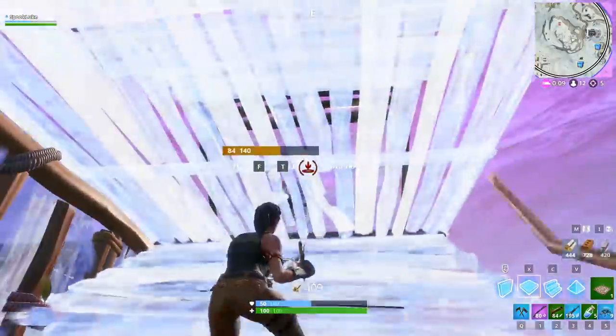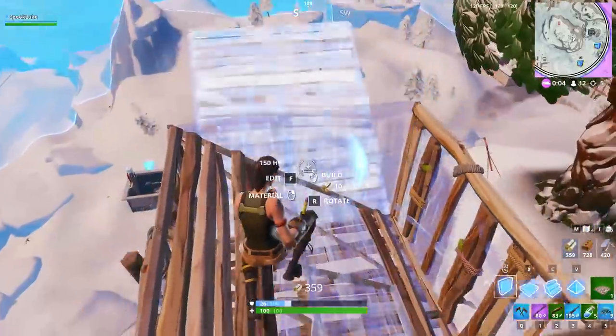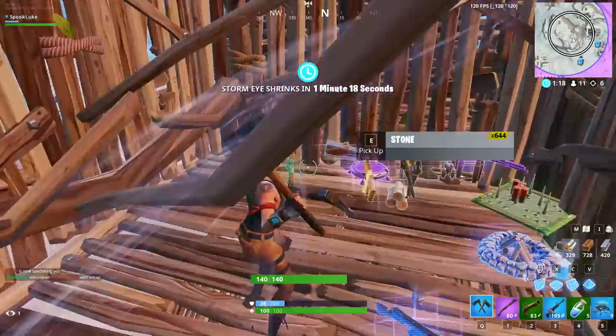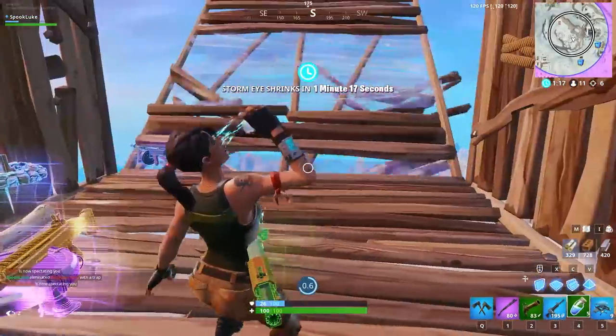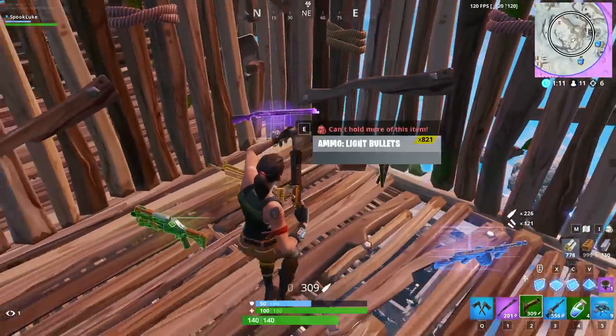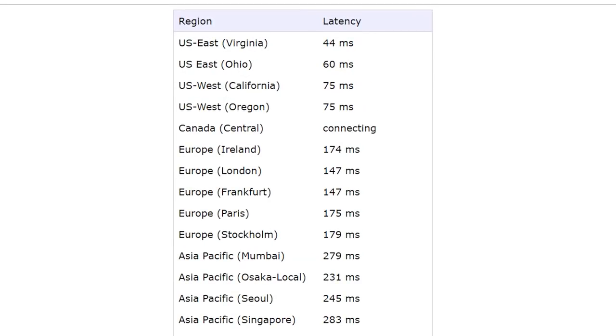The most important tip of all is connecting your device to an Ethernet cable, since it almost always takes less time to send a message on a wired connection than a wireless one. In my case, I live pretty far from the NA East and NA West servers, but by switching from wireless to wired my ping went from the mid-to-high 80s all the way down to below 40. So even as someone who doesn't naturally have low ping, I was able to cut it by over half.